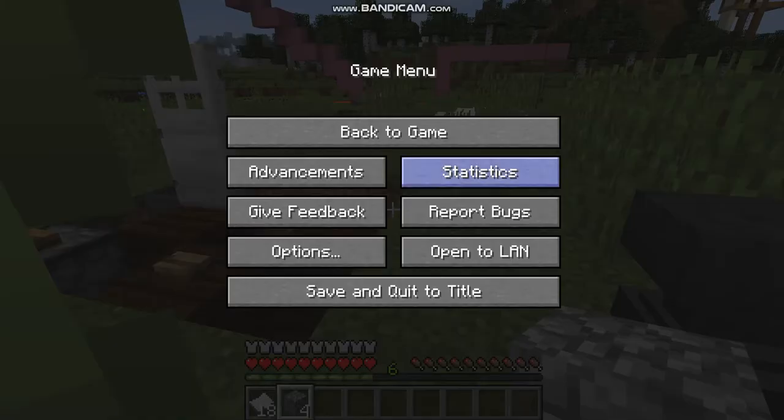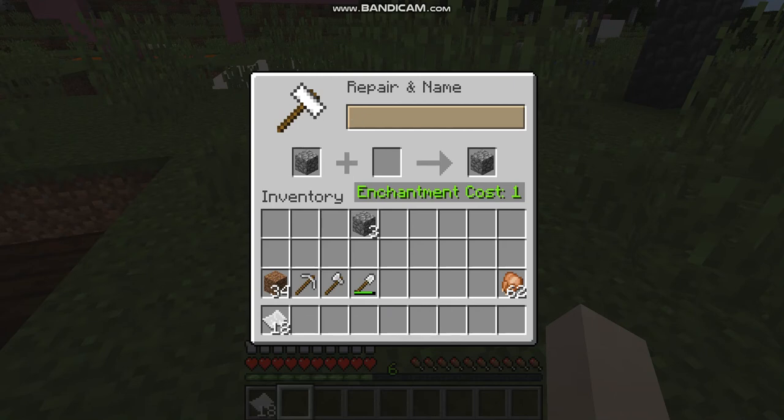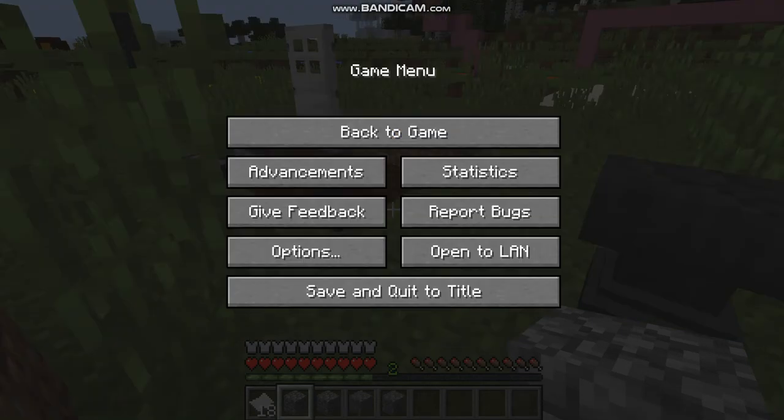My password is 'Rick Pro Clip'. Go to the anvil and name a cobblestone anything — I am naming my password this. Make sure all 4 cobblestones are renamed.